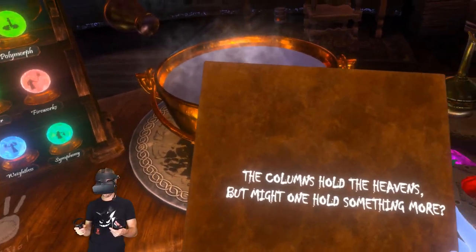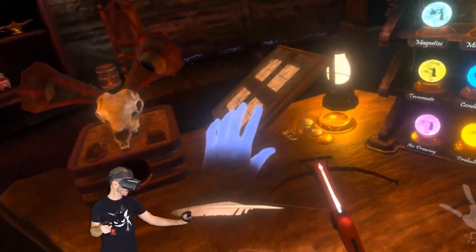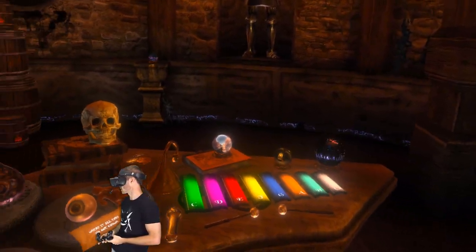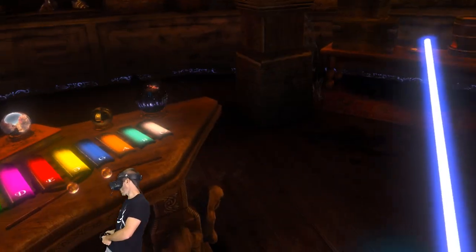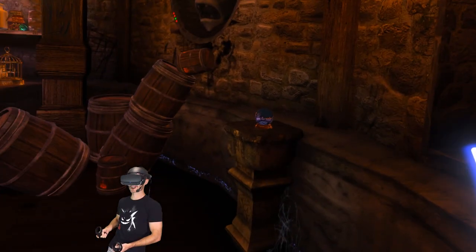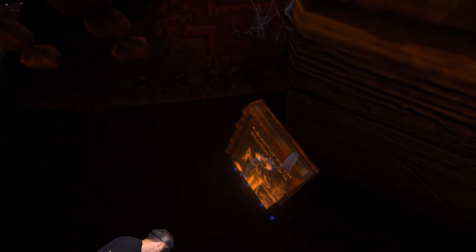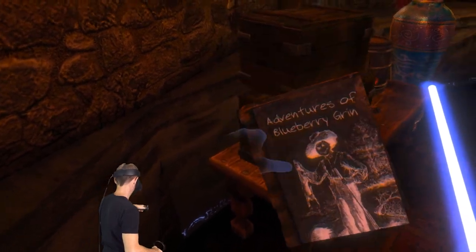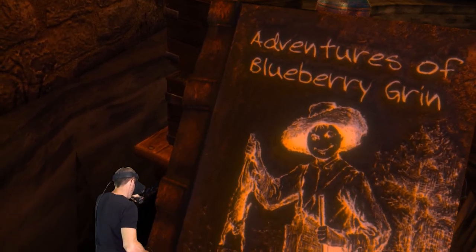Watch where you put - he's a head. The columns hold the heavens, but might one hold something more? I don't know. Are you talking about the pillars around the room? Probably. Let's get amongst it. Let's get my lightsaber. Slice an apple. I'm gonna take my lightsaber all the way over here. Can I cut anything else with this? Why does it sound like a sword? I'm gonna whack that guy in his metal jug. Let's grab this book. Is this book something? There's nothing on the back of this book. Can I slice the book? What book is that? Adventures of Blueberry Grin. That is a creepy image.